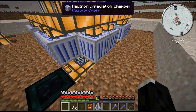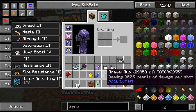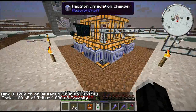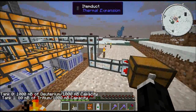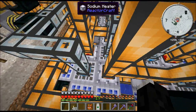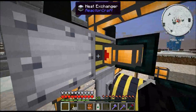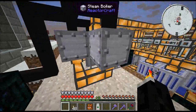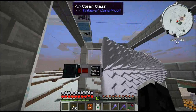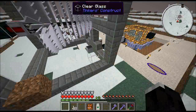Here we've got some neutron irradiation chambers taking deuterium in from the top — you saw that transport system earlier — and converting it to tritium. The transducer shows a full tank of deuterium being slowly converted into tritium, which we'll pump back out. Deuterium and tritium are for the fusion reactors, which aren't finished yet. Hot sodium comes out the top when you pump the cold stuff in the bottom. Hot sodium goes into the heat exchanger, which heats the steam boilers where you pump water in. Steam goes out the steam line, into the steam grate, and into the turbine, which is currently producing about 830 megawatts of power.